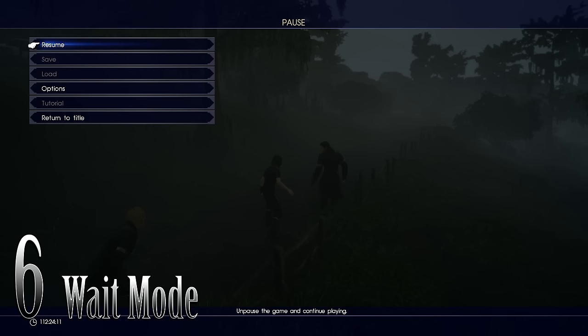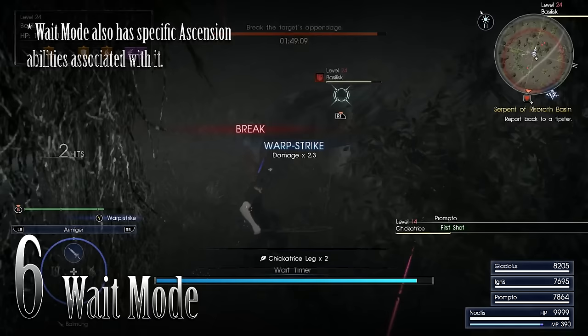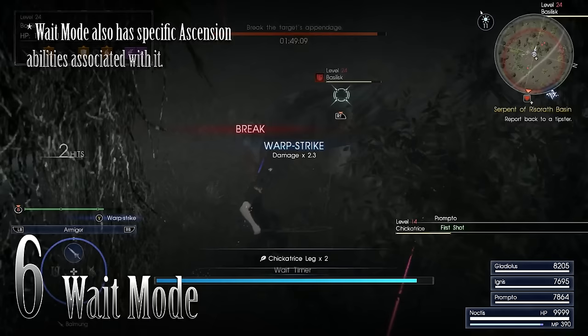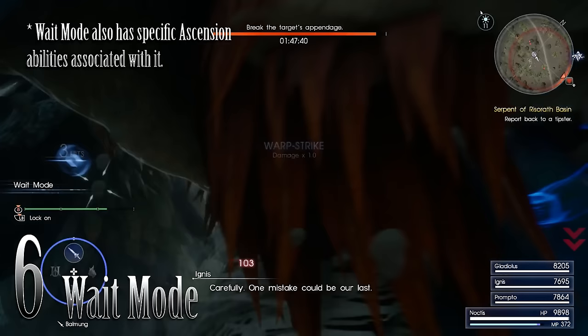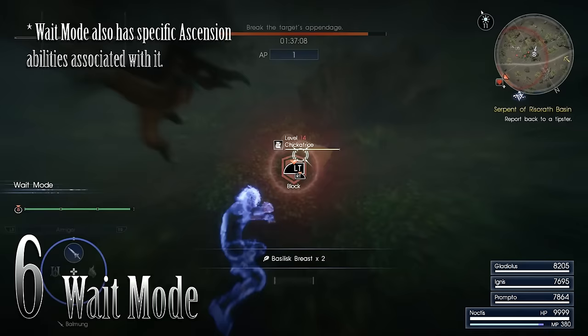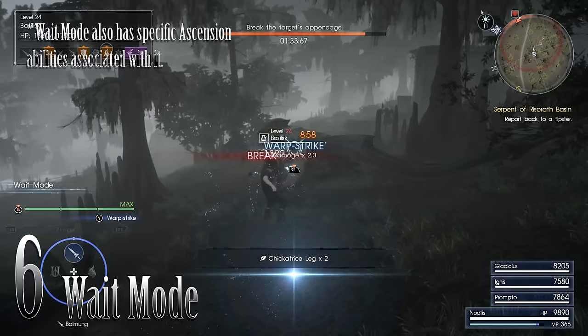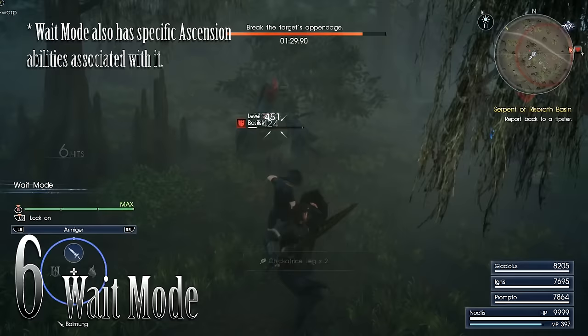Number 6: Wait mode. In the early game, wait mode is a godsend. It really helps if you don't know the combat or haven't figured out its nuances. Wait mode allows you to stop time and plan your next move. There are even some late game situations where wait mode helps — specifically when you're trying to break a specific arm, leg, or body part of an enemy, since time is stopped and you can calmly target the correct body part. After you get good at combat, you mostly don't want wait mode on because it slows the flow of combat.